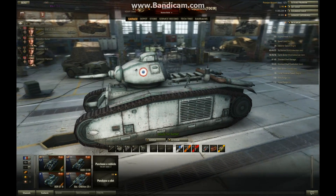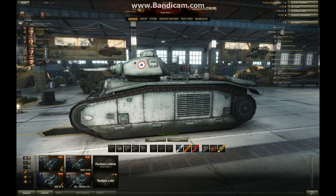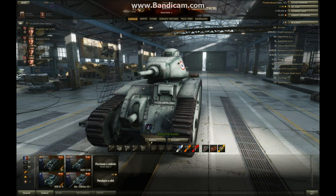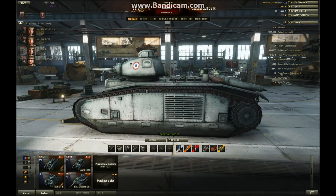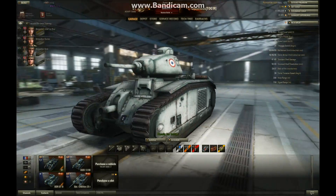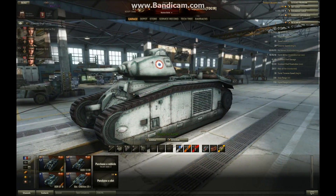Gun depression is actually pretty good at 8 degrees, though not as good as the other two which have 10 degrees, and elevation is 18 degrees compared to 20 on the DW2 and B2. That said, gun depression is pretty good, and the turret is right up towards the front of the tank, which also helps. It works on hills fairly well.